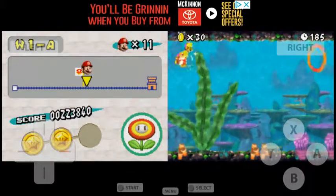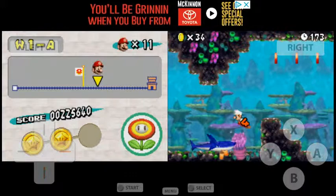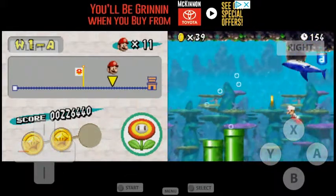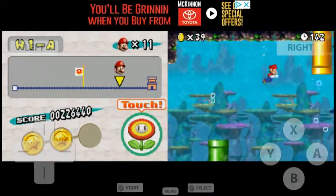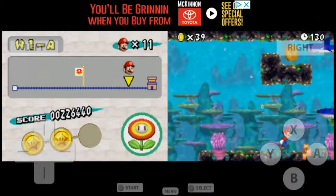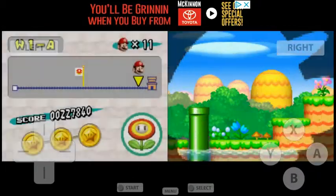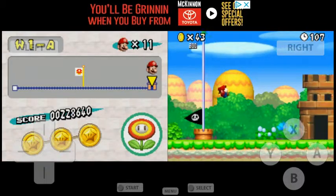We're going to have to take this super short. Yikes. Dang it. No, no, no, no — Mario, watch your step, my boy. Drop super fast, Mario, we don't want you getting injured now, do we? You can't really dilly-dally because you see how much time we already have left. There we go, that is it for World 1-A.